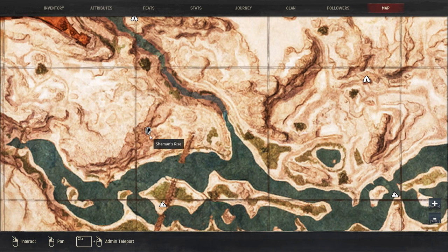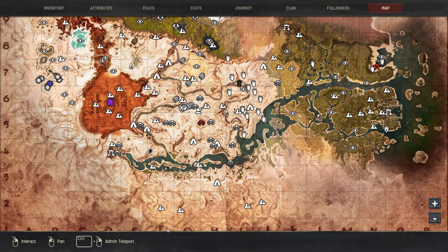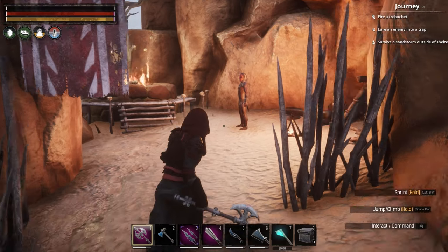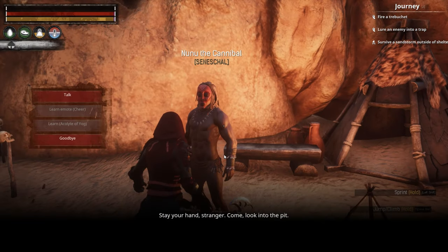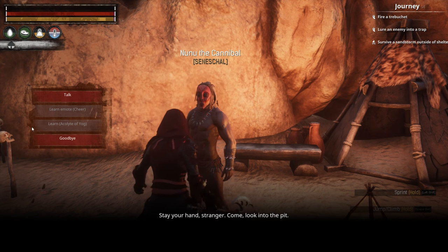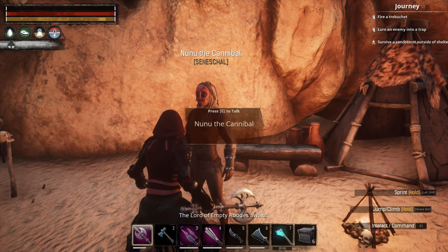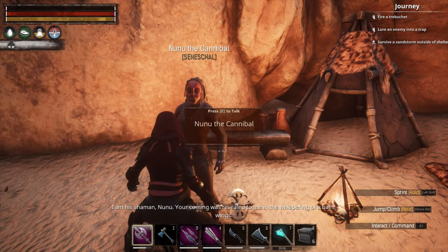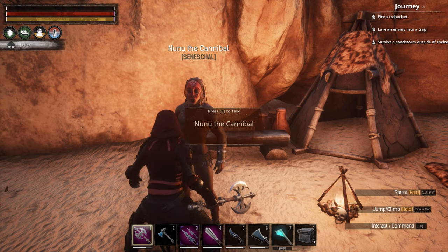Hey everybody, Zara here and today we're going to be going over the Conan religion of Yog. You're going to find the trainer here at F4 — it's a shaman, at Shaman's Rise. This is him here, this is None-You the cannibal, and you will talk to him to learn Acolyte of Yog. He does also do the emote cheer.